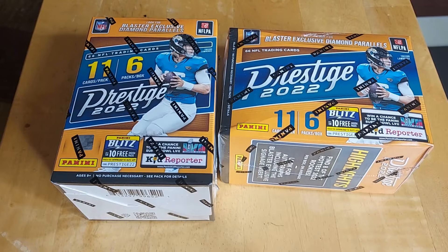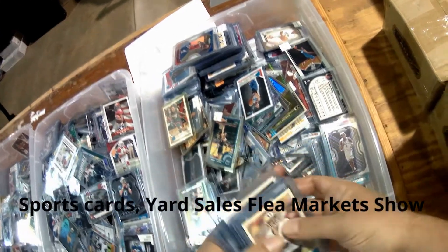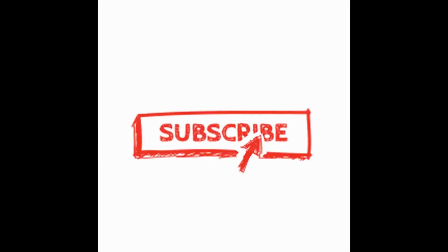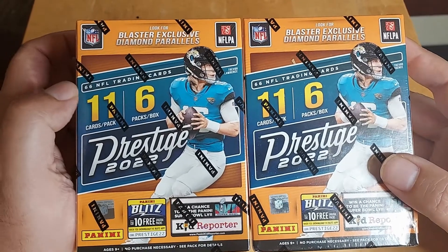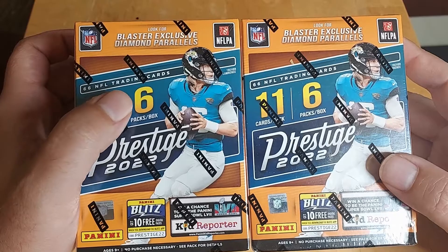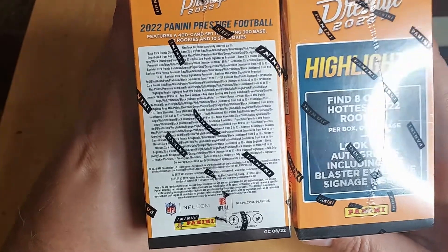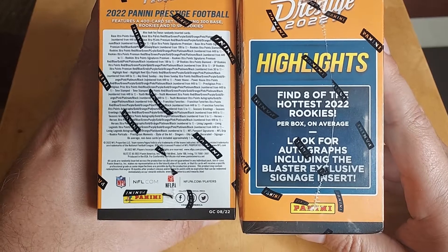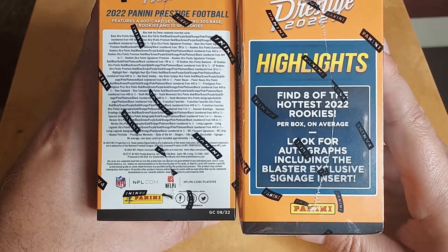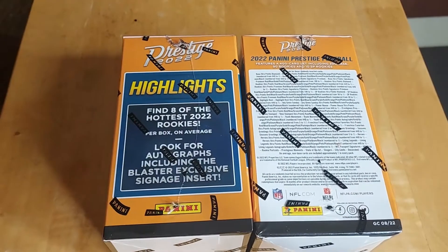We're going to rip two Blaster Boxes of Prestige. Picked up a pair of these. It says here we're looking for Blaster Exclusive Diamond Parallels - 11 cards per pack and six packs per box. There are your odds if you want to pause and look. It says find eight of the hottest 2022 rookies. Let's break into these and see what we can come up with.